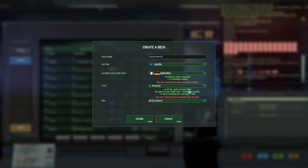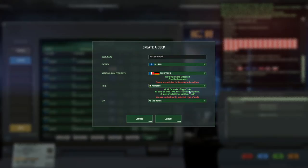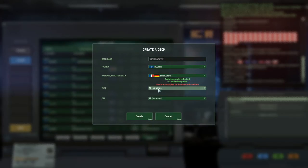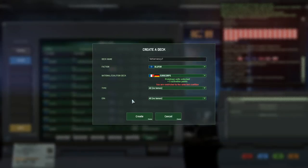This is something you have to keep in mind when creating your deck. What kind of deck am I creating? What kind of situation will it face? Am I building it for a 10v10? Am I building it for a low point deck? All that has an impact on the type of XP and specialization you're going to use. I'm going to keep it general here — I'm going for a Eurocore deck.